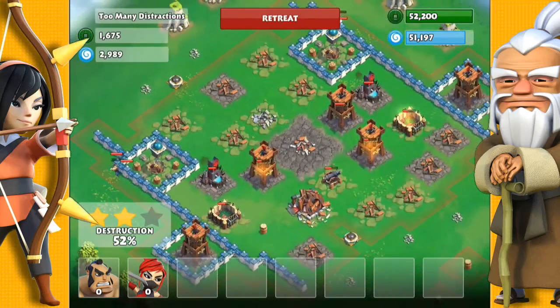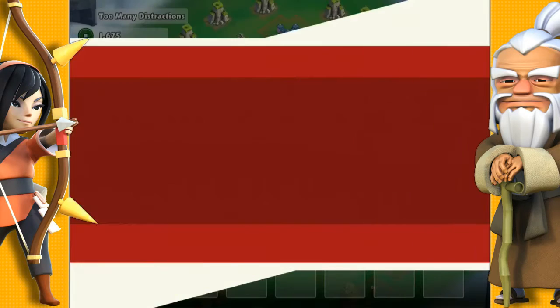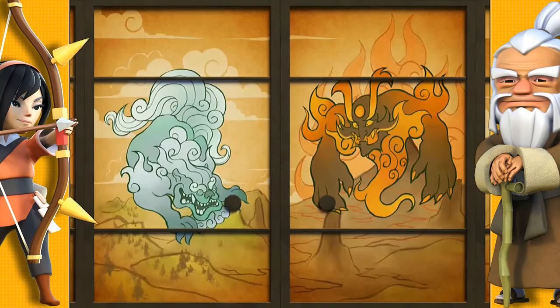This single samurai is still distracting that freeze tower. I used 45 level 1 samurai and 20 level 1 ninja.